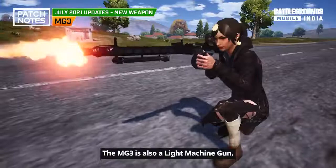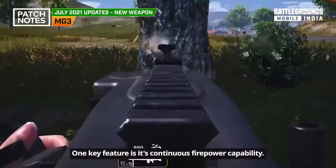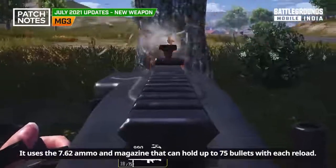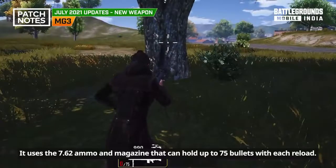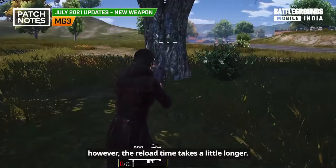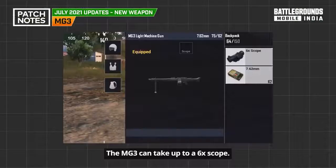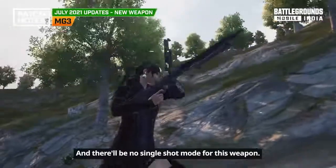The MG3 is also a light machine gun. One key feature is its continuous firepower capability. It uses 7.62 ammo with a magazine that can hold up to 75 bullets per reload. The firepower is fast and continuous, however the reload time takes a little longer. The MG3 can take up to a 6x scope, but no other attachments can be used, and there is no single shot mode for this weapon.